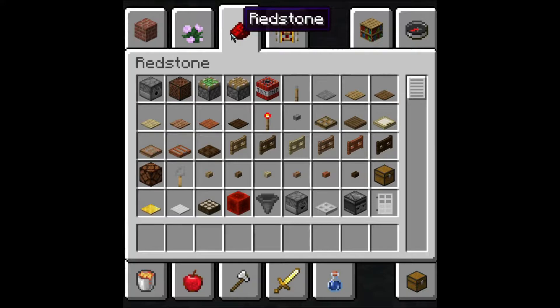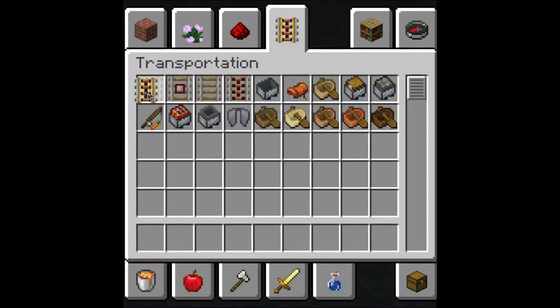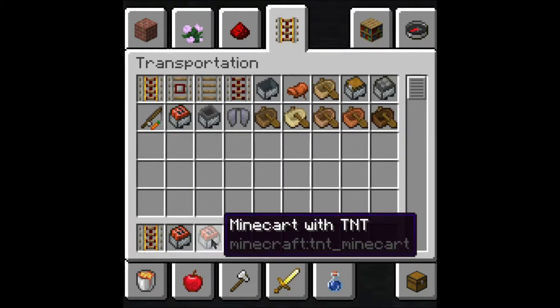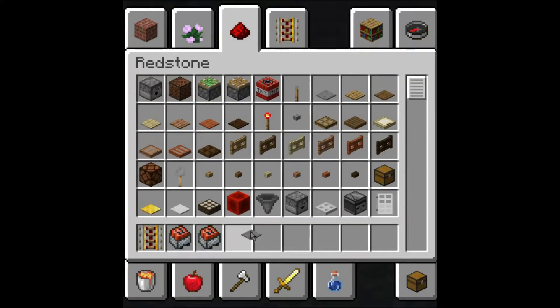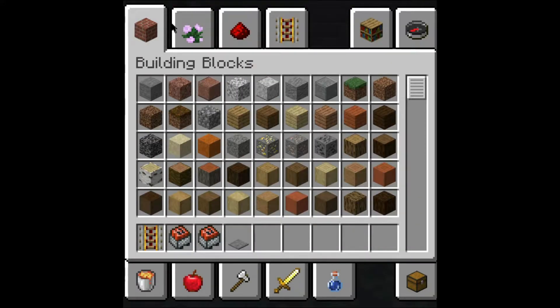The only items you need for this is one powered rail, two minecarts with TNT or more, lastly a pressure plate, and obviously you need some blocks.